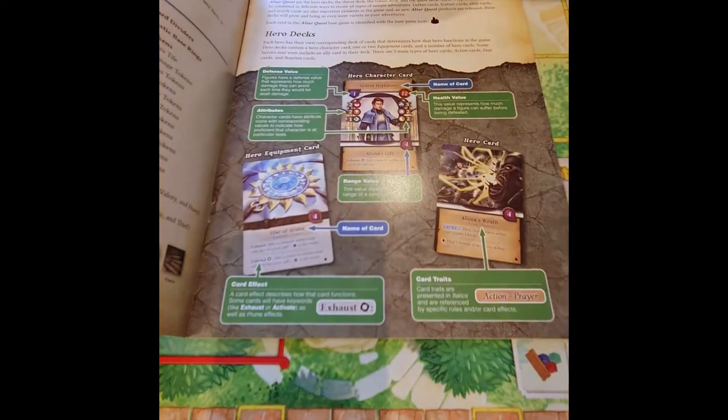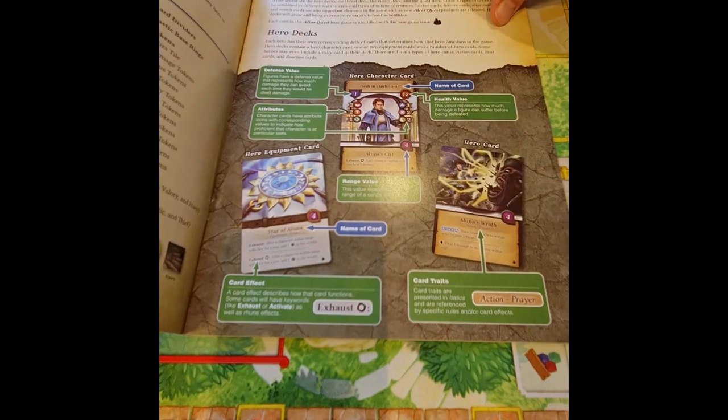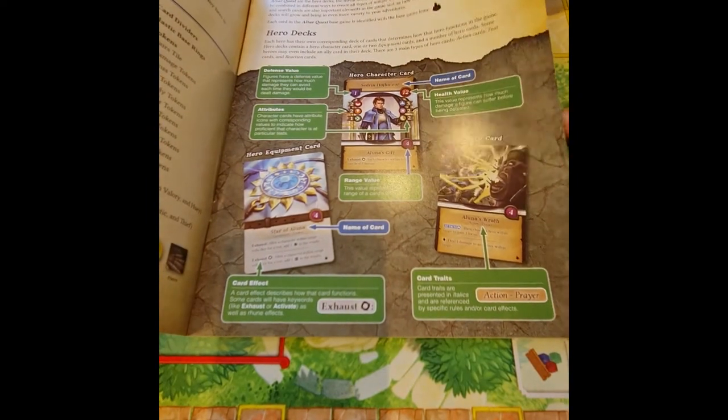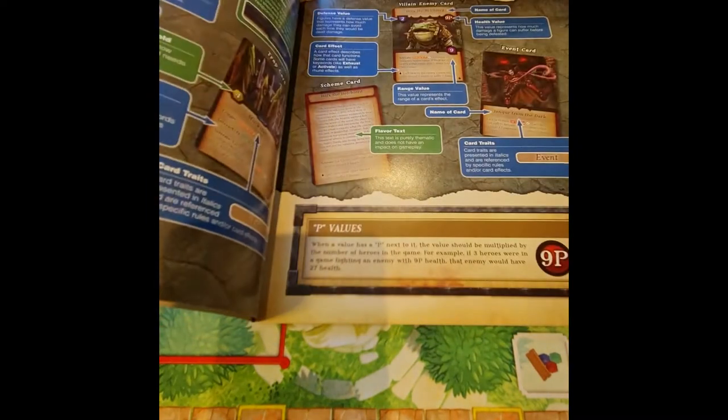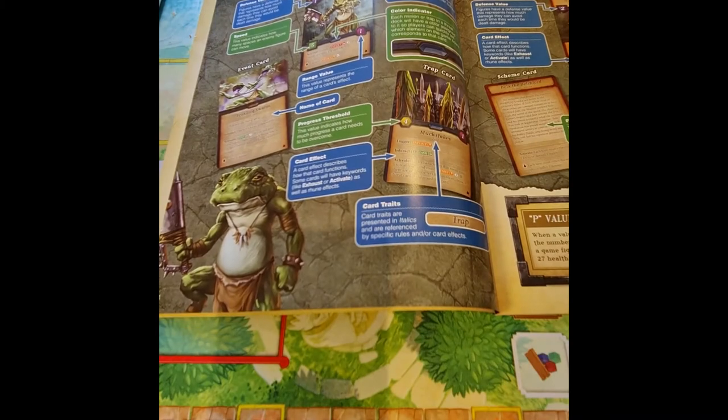So if I do that there, we can have a good-ish view of the explanations of everything. I do love a rulebook that's got some art through it and not just art that shows you the game, but art that fits in the world, and this one seems to do a little bit of that.